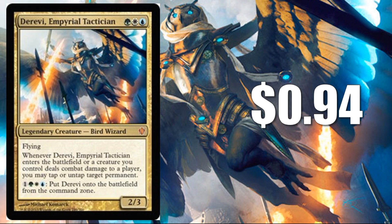We'll start with the commander, Derevi, Imperial Tactician. Only $0.94 — a big difference from the commander we saw yesterday. But I do like this card. It makes sense in this deck. I like the ability that you can pay blue, white, and green plus one to put it from your command zone right into play. So as the game goes on and the cost becomes more expensive, you have a constant four-cost to always put it into play. That's kind of nice, and it only costs three to put into play the first time.